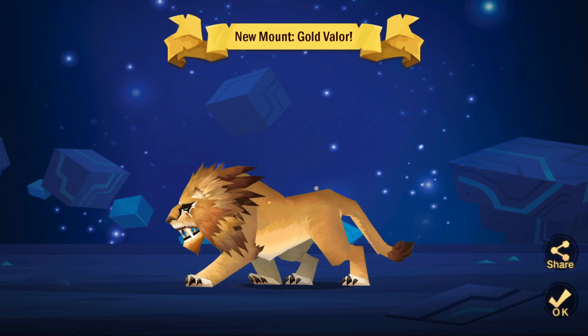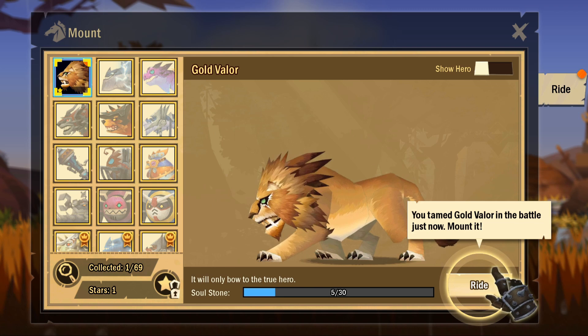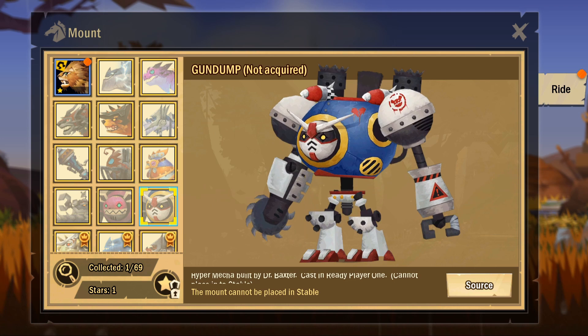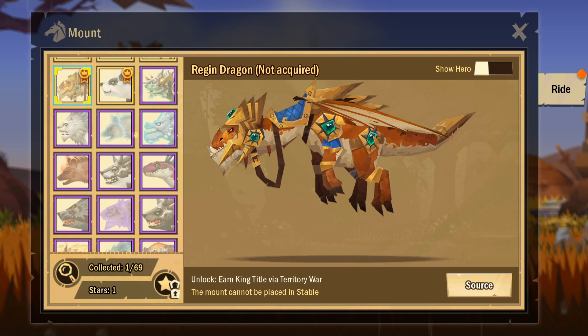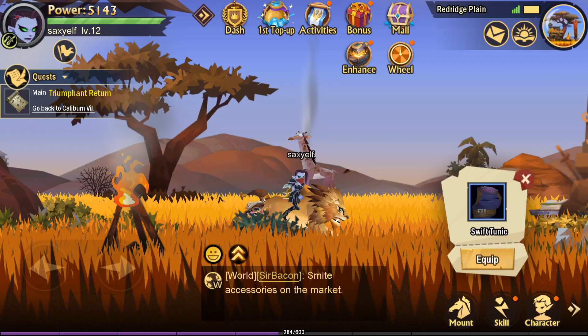Looking at the other available mounts: there's an armored bear, Rage Fire Fist, the Sapphire Dragon, the Gun Dump, an Astral Master, a Giant Panda, the Rain Dragon, and even a dinosaur. So many options! But for now, let's put on our new Swift Tunic — we are becoming more fabulous by the second.